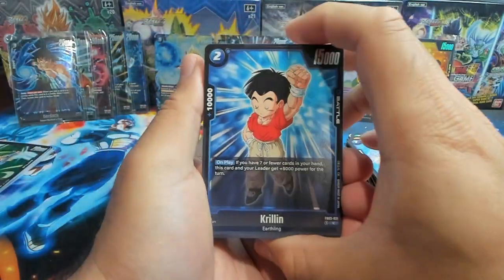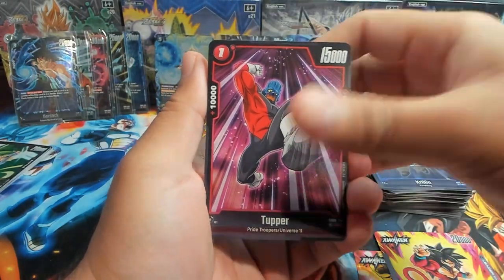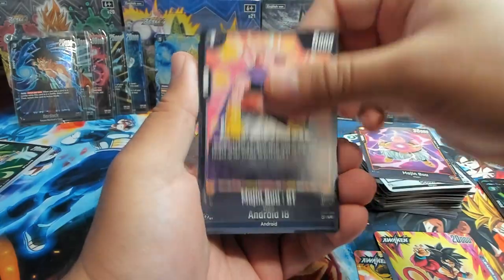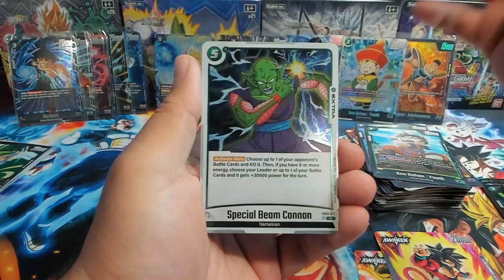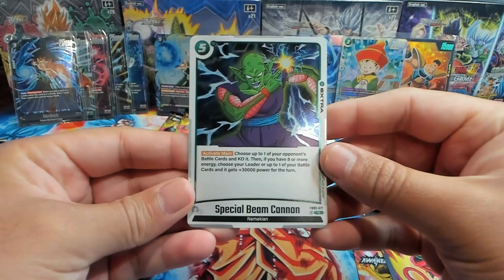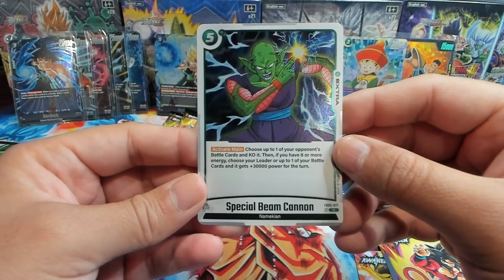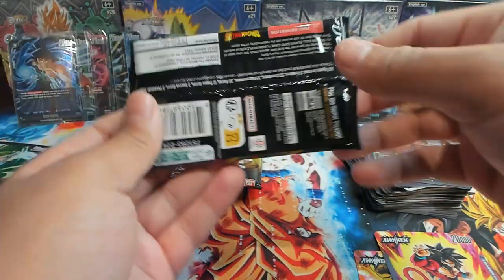If we pull the God Rare that would be better, but for the intro I really want to pull that Gohan. The alt art would be fantastic. We have Majin Buu, Android 17, a blocker Legic. We have Special Beam Cannon — this card is also really good. Activate main — five cost though, pretty expensive. Choose up to one of your opponent's battle cards and KO it, then if you have eight or more energy, choose your leader or up to one of your battle cards and it gains 30,000 power for the turn. That's insane. We still got five packs left.